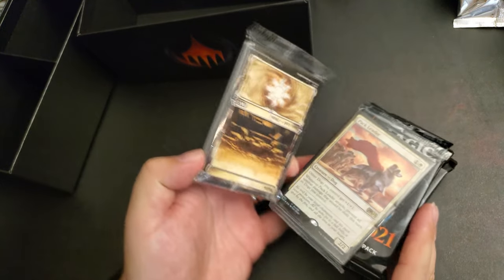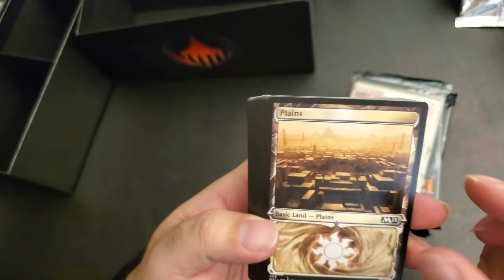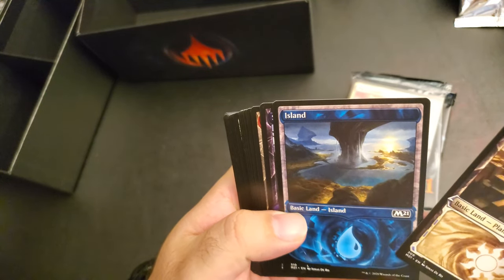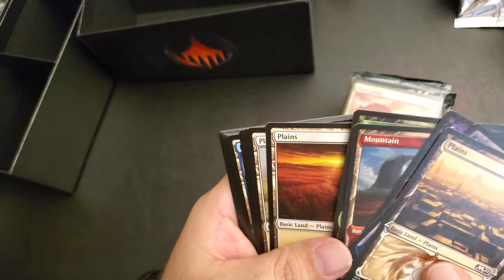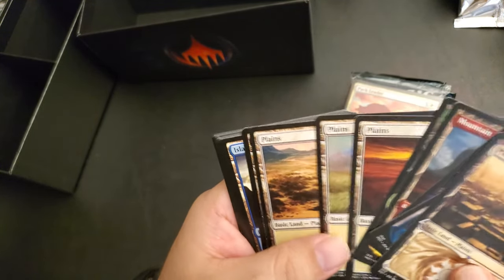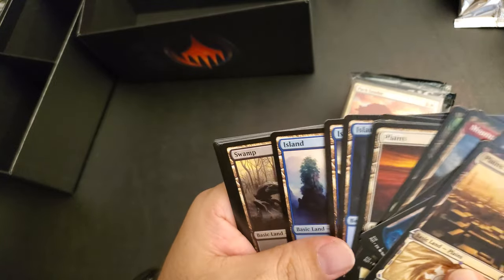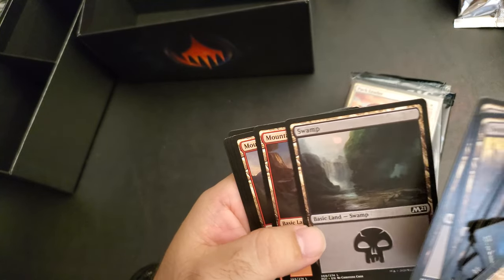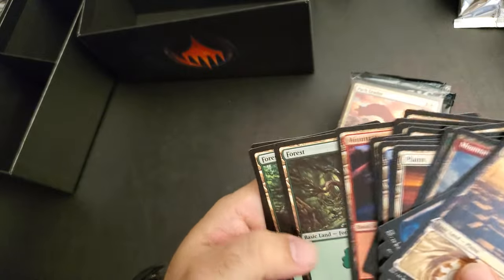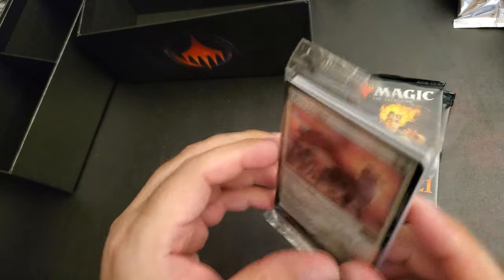Alright, let's go through this. Basic lands — the pictures are so much better than what I remember years ago, two decades ago. Much more enjoyable to look at. At least the good news is I'll have a lot of mana cards to thumb through.